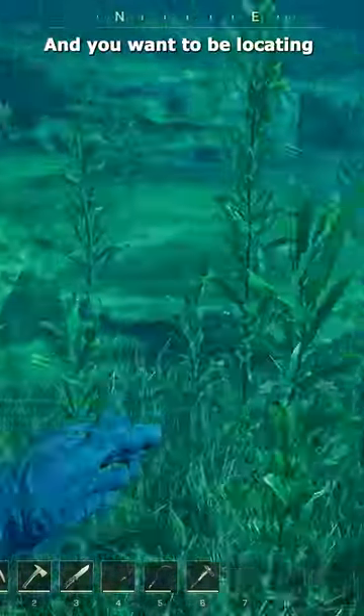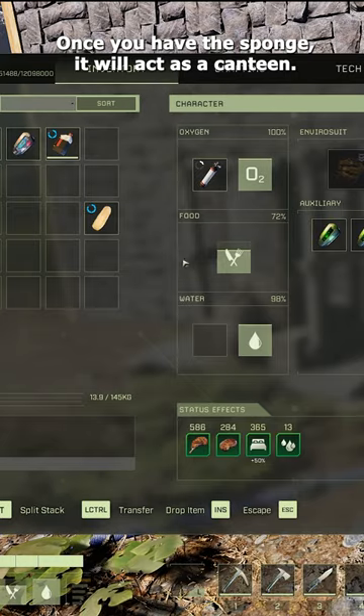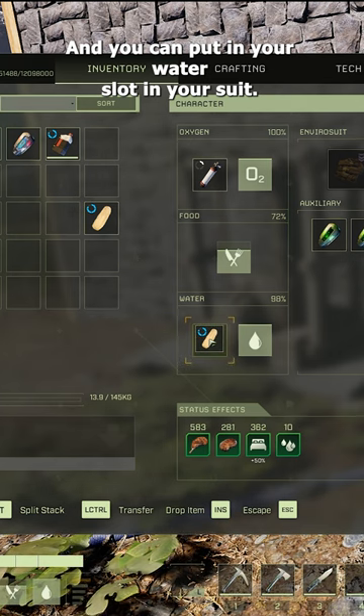Jump on in and you want to be locating something like this here. It's a sponge. Once you have the sponge, it will act as a canteen and you can put it in your water slot in your suit.